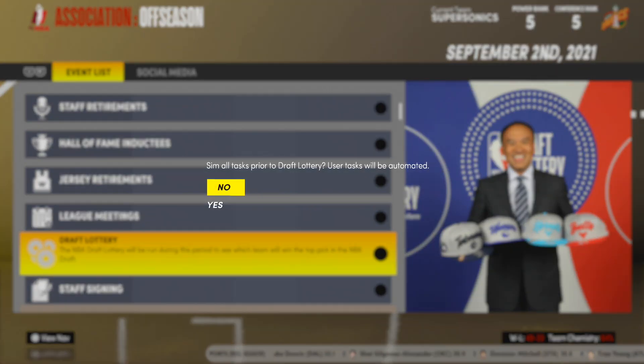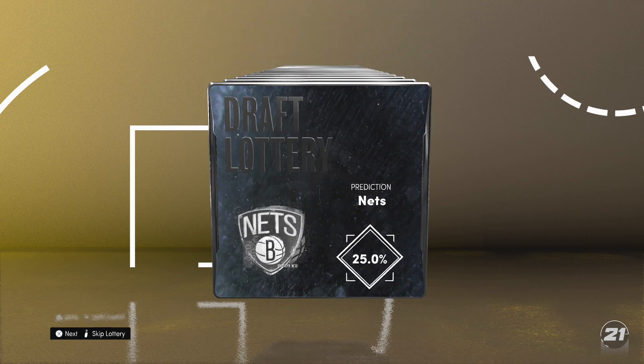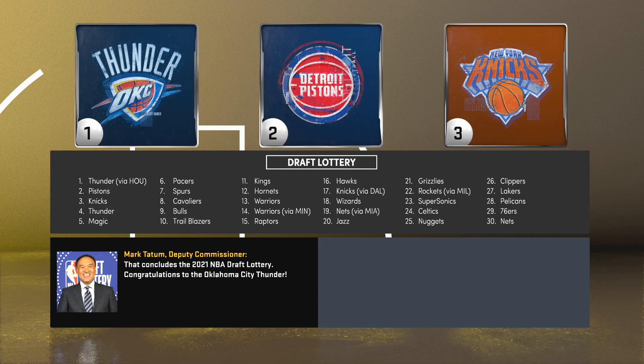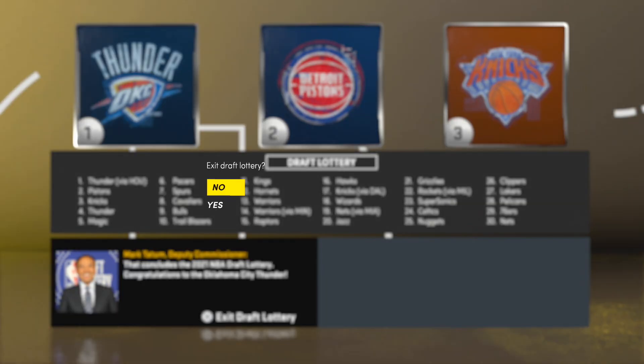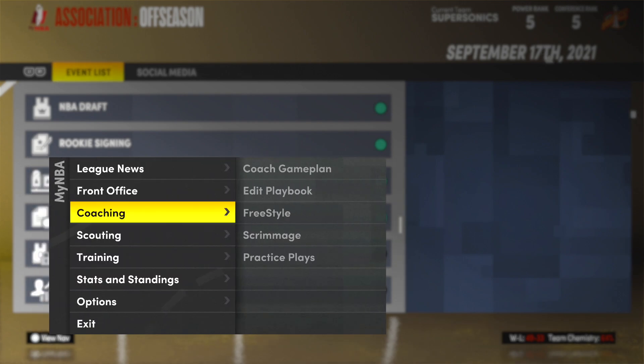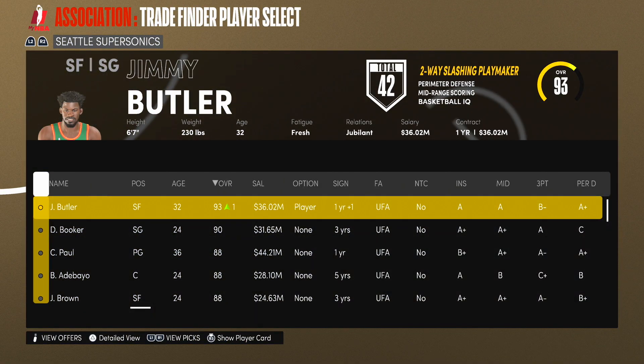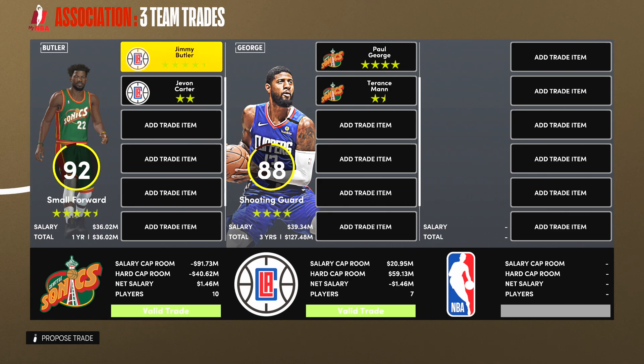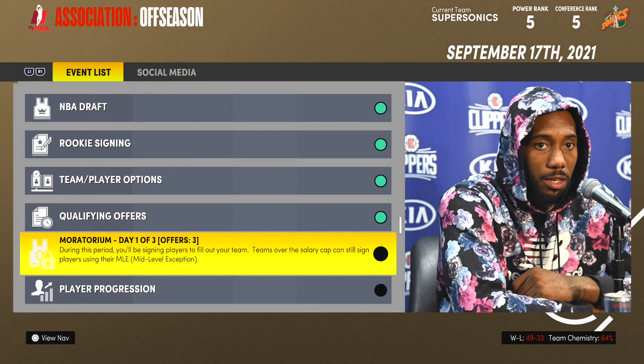I probably won't be signing too many free agents. OKC got the number one pick and Cade Cunningham is going to OKC, Detroit got second, New York got third. We definitely want to juice up this roster. I decided to throw Jimmy Butler into the trade ring and look who appeared — PG-13 and Terrence Mann. Paul George for Jimmy Butler. Jimmy Butler is an overall of 92, but I rate Paul George higher in the fact that he can get his own bucket. Paul George will be going to the Seattle Supersonics and Jimmy Butler will be going to the Clippers.